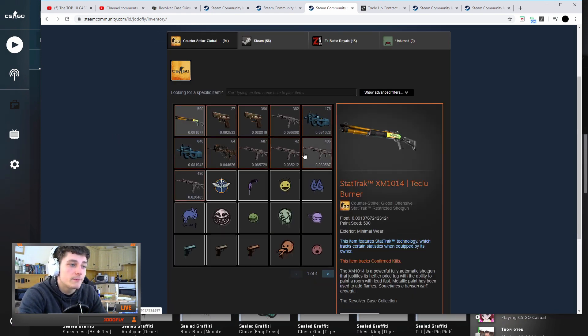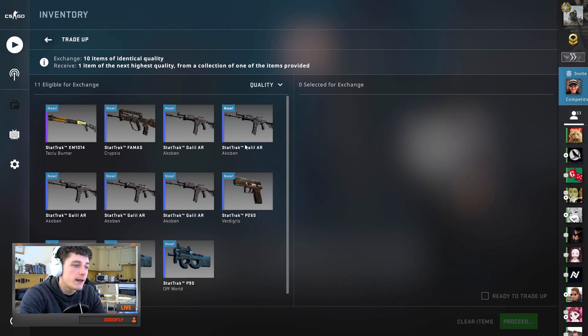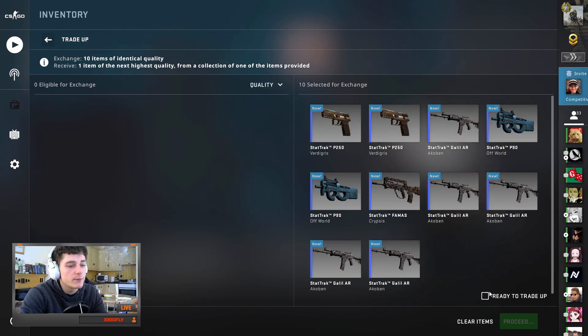Let me pull up my inventory real quick. Right there you can see the floats I'm using — a lot of low float factory news and low float minimal wears, so we're looking for a factory new result. I'm pretty sure it's going to be a low enough float. Pray for me boys — after failing the first one, can we get the second?